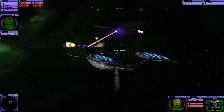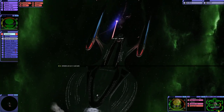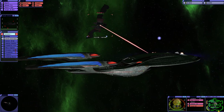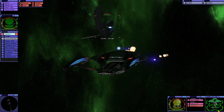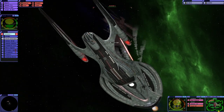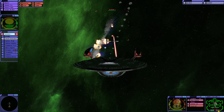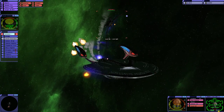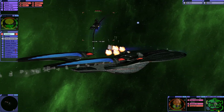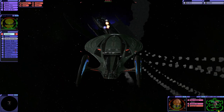Those quantum torpedoes are really good. We're going to have to try and get that shield generator down — I think it's our best bet. Oh, he's cloaking. Now he's not cloaking. Man, the shields on the Scimitar are insane. This is absolutely insane. He's showing his strong shields — very clever, Shinzon, very clever.